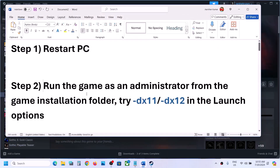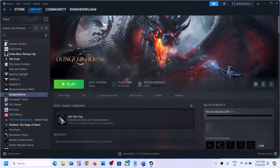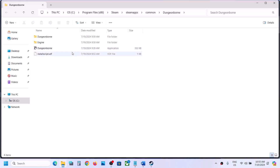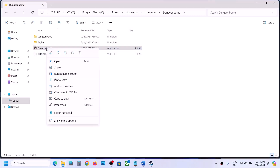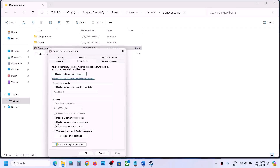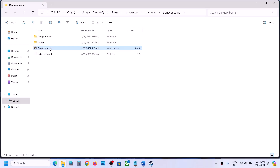Now the next step is to run the game as an administrator from the game installation folder. Make a right click on the game, select manage, now click on browse local files. It will take you to the game installation folder. Now make a right click on the game exe file, select properties, go to this tab and then put a check on the box which says run this program as an administrator, and then hit apply, click on ok and then make a double click to launch the game from the game installation folder.